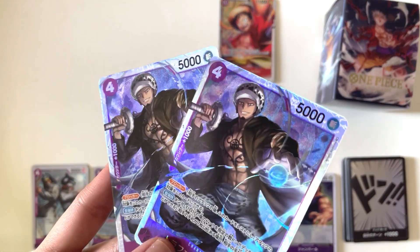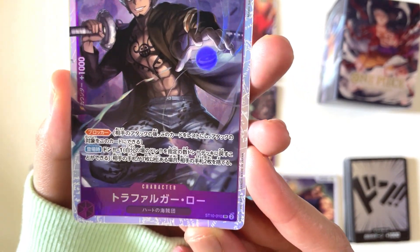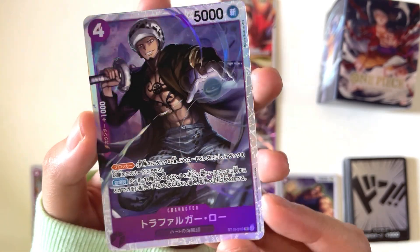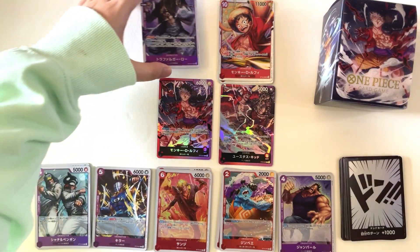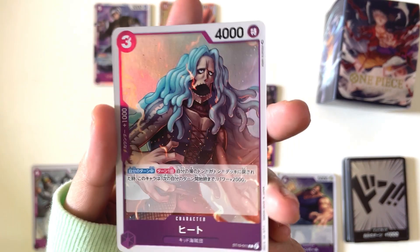Now we have the 2nd SR of the set — 2 copies of Purple Law. The foiling on the room animation sphere is a nice touch. Next, we have 4 copies of Kid's crewmate, Heat.